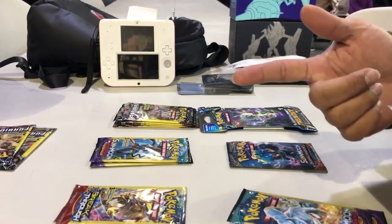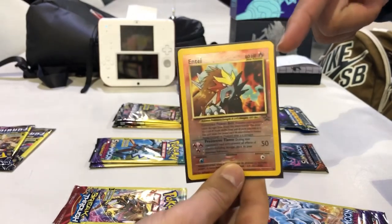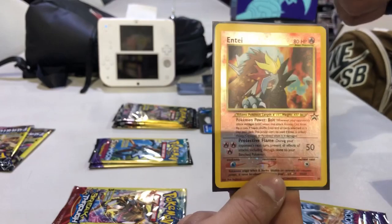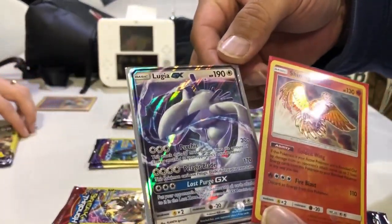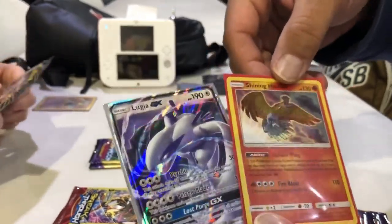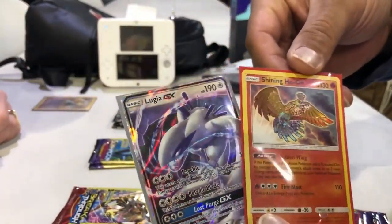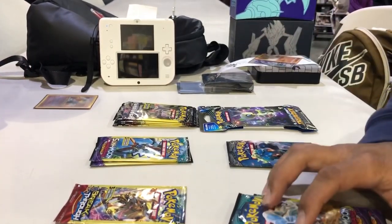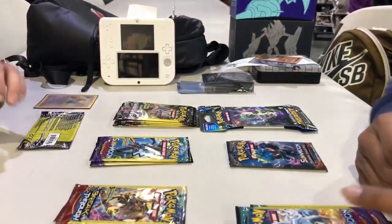Super Saiyan 23 wants to show you what he picked up: an awesome vintage Entei promo card, Reverse Holo, one of its first of its kind back in the day. So that's really awesome. And then I picked up a Lugia EX and a Shiny Ho-Oh Holo. Good pickups. So we're gonna break into these packs — hopefully you guys enjoy this.